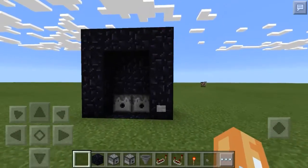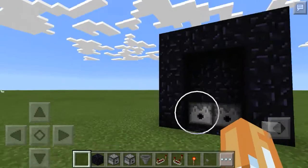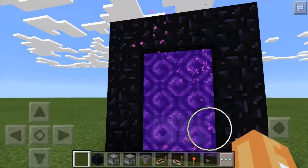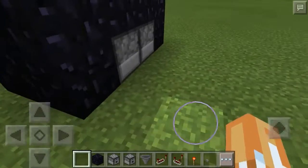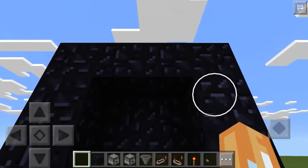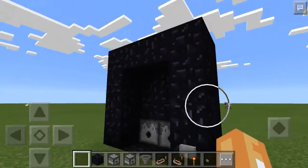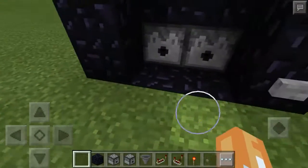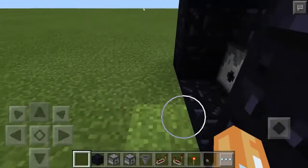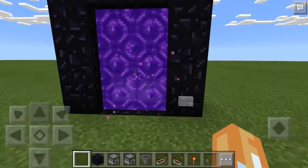Hey guys, Trogdar here again, welcome to another redstone tutorial. Today I have for you another nether portal design — nothing really too special about this one. Basically you just press this button and it turns on, press it again and it turns off. So let's look at the redstone behind this. That's it: two dispensers and a button — that's how you build this.